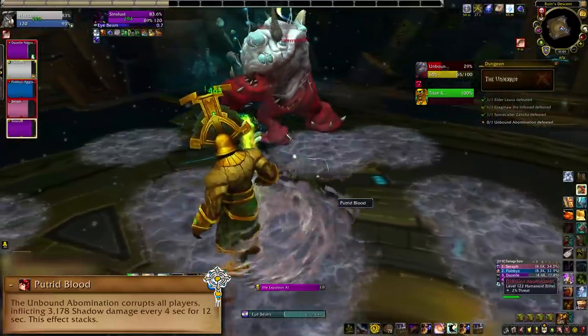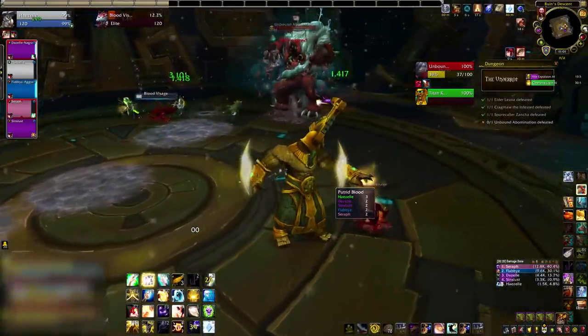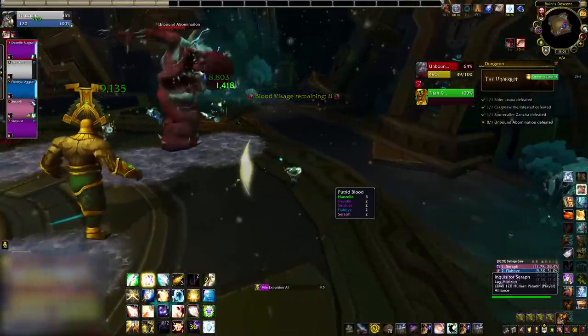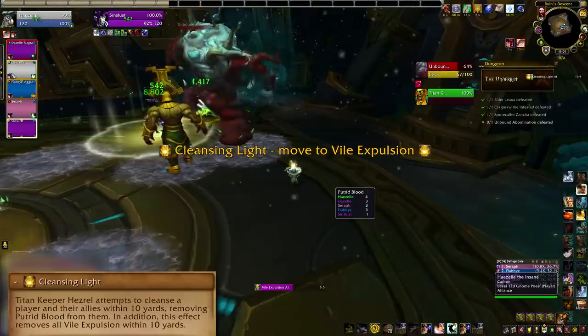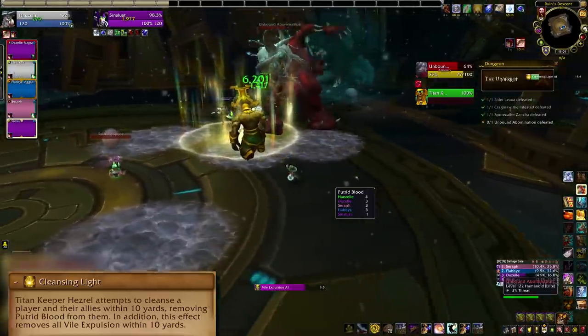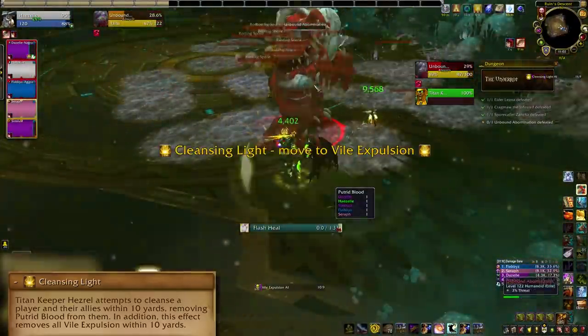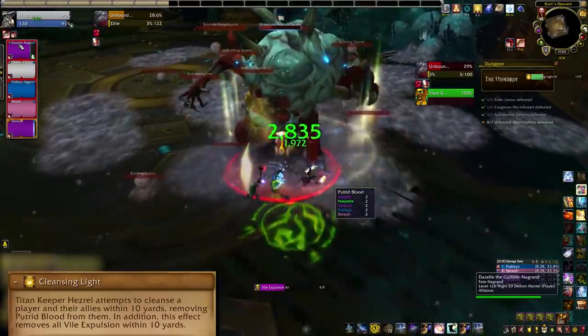Thankfully there's one more solution just in case you're Priestless. Titan Keeper Hezrel will be helping you out in this fight. He's got three things that he does, and only one of them really concerns you. He puts Cleansing Light onto a player, which removes Putrid Blood stacks and the floor goo within 10 yards. Get into that ring to drop your stacks if you can. The person with it should try to clean up some goo while also not running away from people who are trying to clear stacks.